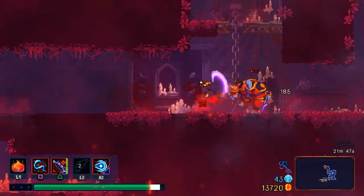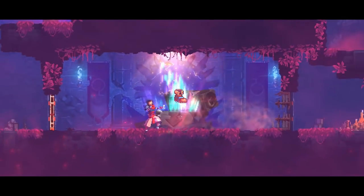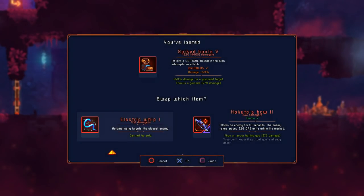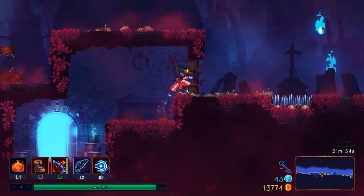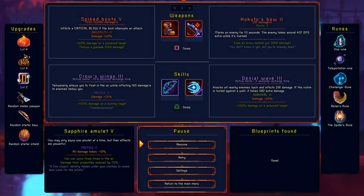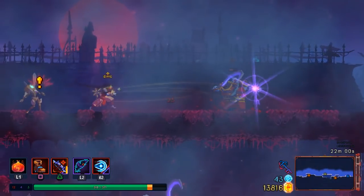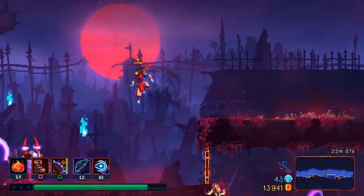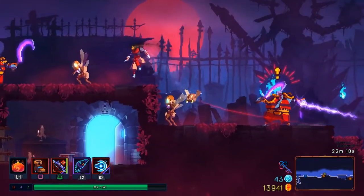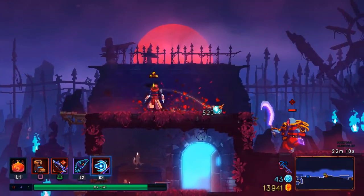I just remembered — I saw in the patch notes that they took out the extra damage enemies get for being... Oh wait, this could also — you know what? Electric Whip's not super great, but Spike Boots are. And that's also something that attacks super fast and could really benefit from having the Hokuto's Bow with it. 407 DPS, that's pretty nice.